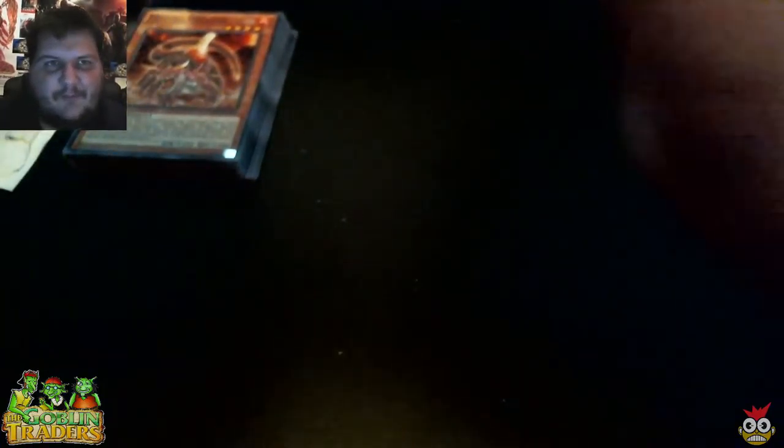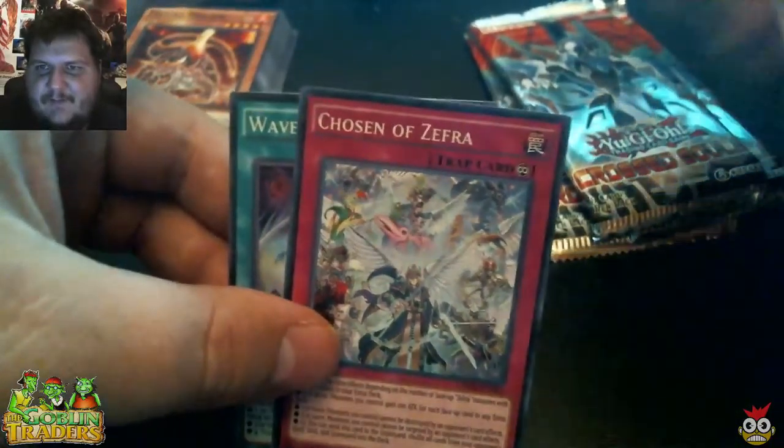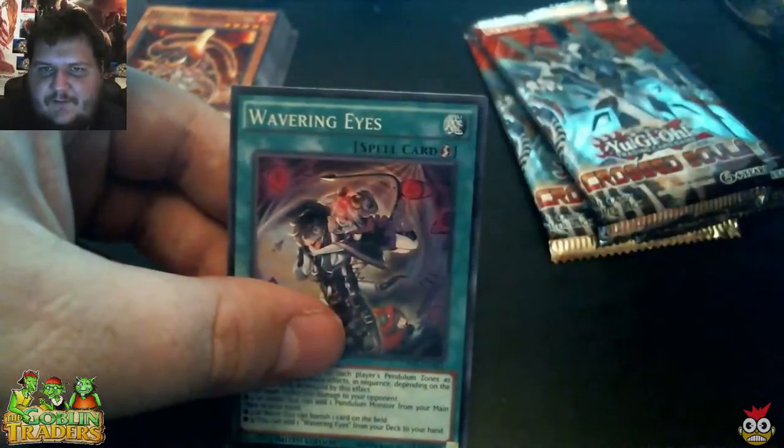Let's go ahead and move to box number two. I'll put some stuff in the comments section to let you guys know exactly what we got — maybe full prices. And how do you guys like Yu-Gi-Oh? I've not played it before, so I don't know too much about it. What do you guys think? What's your favorite set, how long you've been playing? I'm a magic guy — I play Magic and dabble in Hearthstone. It looks like you get the same cards every time you get one of these sets: Chosen, Zephyr, and Wavering Eyes. But the meat is going to come from the packs, of course, because they're more random.